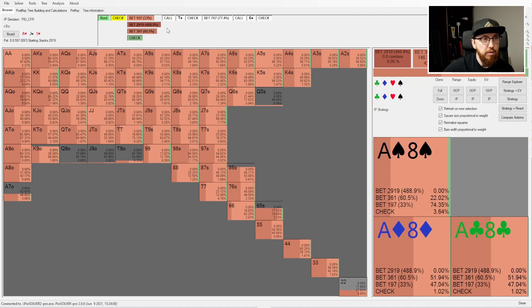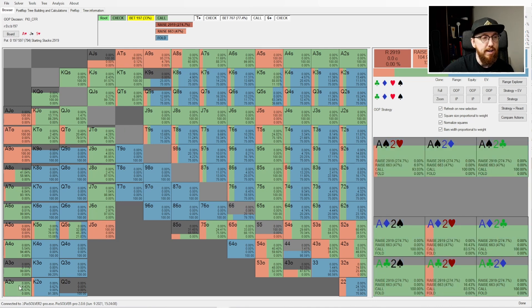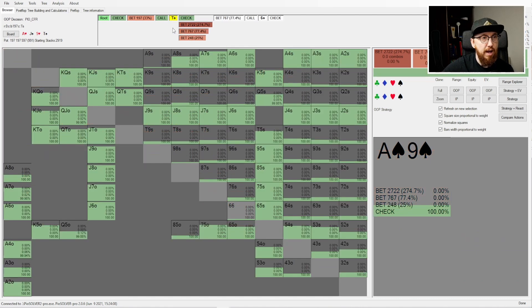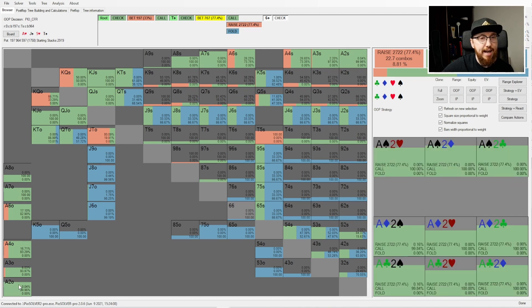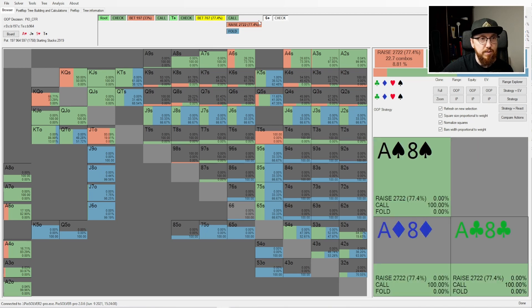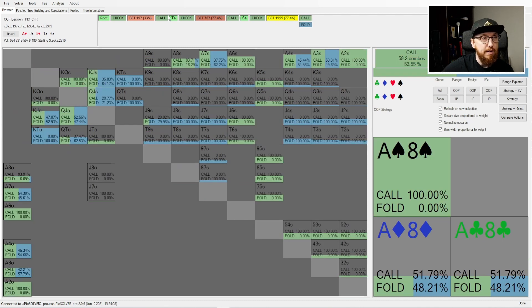Our opponent is supposed to bet very frequently with a mix of sizes here. He did go for a third pot, and we're going to call with ace-deuce offsuit — you can see that in the bottom right-hand corner. The turn is the ten of spades, we don't have any leads here as you'd expect. Our opponent is generally going for a big bet or a check, and we call with ace-deuce off. We actually call with all of our ace-x hands in this situation, and then on the river our opponent bets and we have to call.